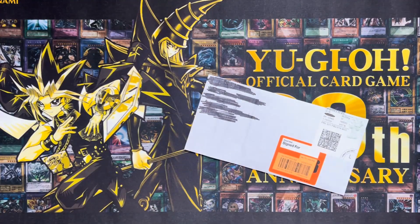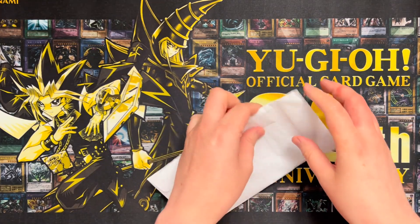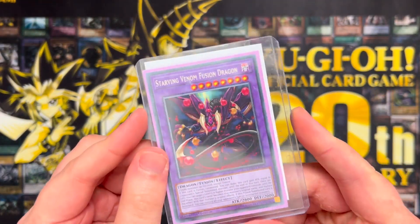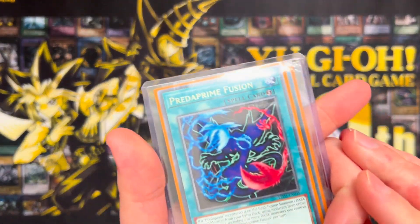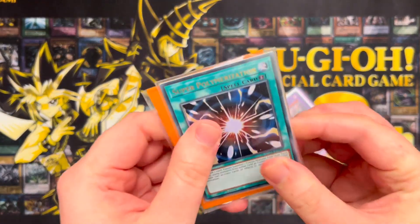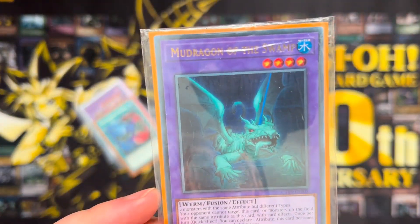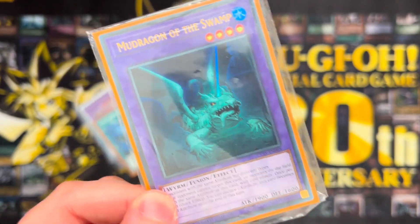We have the result of another trade here — we traded our Pot of Extravagances away, finally, we're not going to banish three Mirror Jade. This is from Alfie, so thank you Alfie for the trade. We have a Starving Venom rare — this is actually worth like three or four pounds as a rare, which is stupid. Another Dragostapalia — we need two of these — and we have a Pred Prime Fusion, which is basically a Super Poly. We also have an Ultra Super Poly. There's also a little note: 'Hey Revs, thought you could do with some more Super Poly targets' — we got a Mud Dragon of the Swamp as a freebie outside of the trade, which unfortunately we're not going to be able to use in this series, but I do very much appreciate the thought there Alfie.